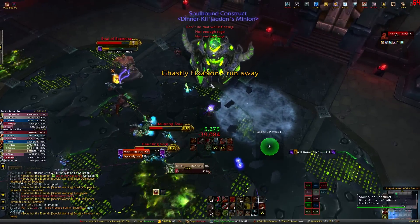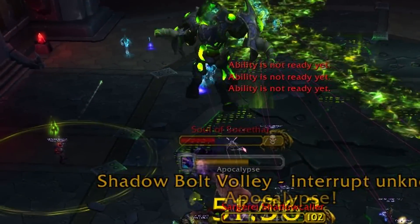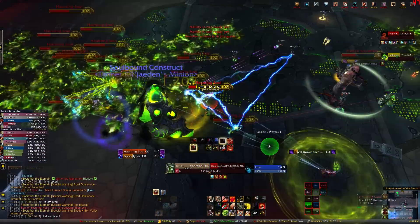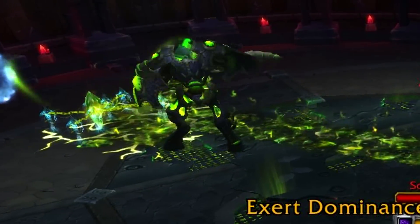Generally, you want whoever's driving the construct to kill the adds. Any adds they don't kill, the rest of the raid should be picking up. If you're in the construct, all you want to do is charge towards the portal and create a fire patch, then drop a prison near that portal so all the adds coming out of it will get stunned in the fire. If nothing else is up, just throw out an orb or use the frontal cone ability.